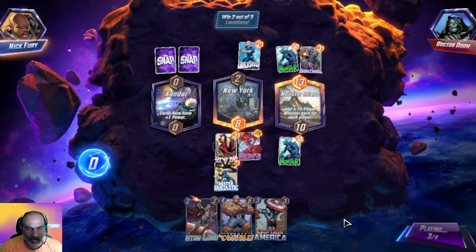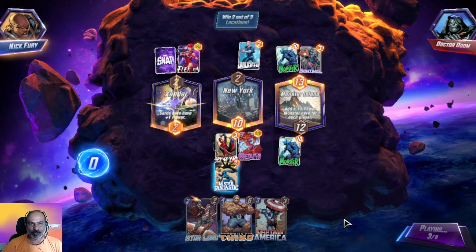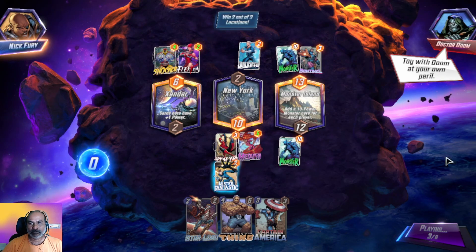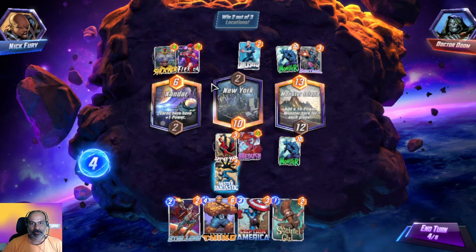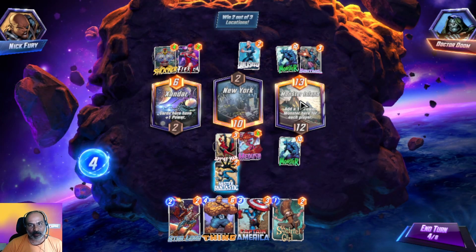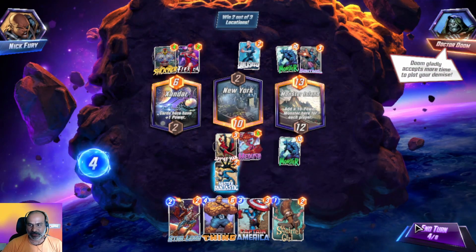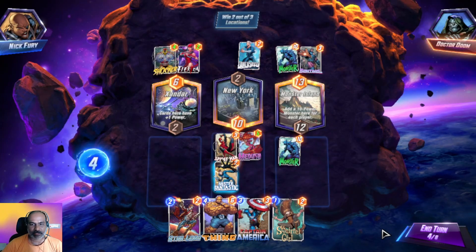I should have checked Captain America also but not an issue. What happened — toy with Doom at your own peril. The opponent has advantage on Xandar and also on Monster Island, but we are only controlling New York City. We are on turn four and we only have six turns total.